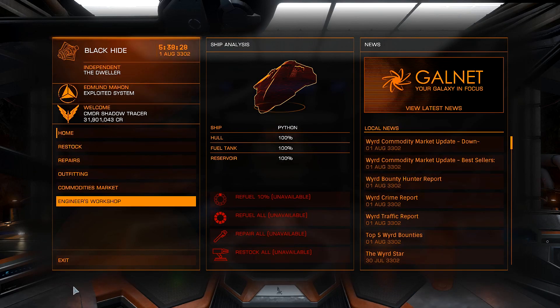We've got one more stop on this upgrading excursion — Elvira Martuk's base, where we're going to upgrade three things: our shield generator, our thrusters, and for the first time, our frameshift drive. This thing doesn't jump very far and I want it to jump farther. So we're doing the Grade 3 frameshift drive upgrade. I'll see you guys at Elvira Martuk Space.